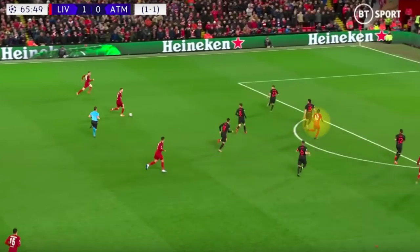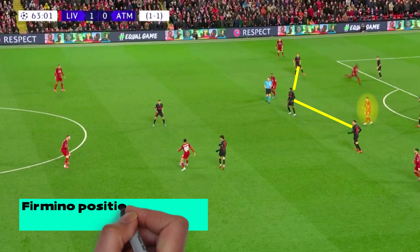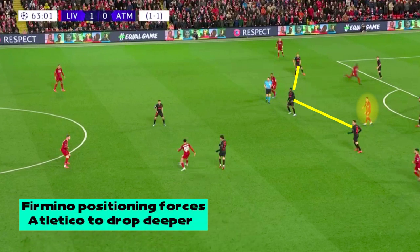Mane took up a lot more central positions, playing as a centre-forward for most of the half, which gave Robertson the licence to push down the left flank more often. Firmino would continuously move from side to side, looking to get in the spaces between Atletico's midfield and defence, which forced Atletico to drop maybe 10 yards deeper. This subsequently allowed Liverpool to sustain the pressure, with Atletico not having an outlet to progress their attack, with both forwards and their midfield unit remaining so deep.